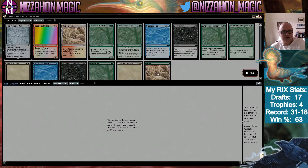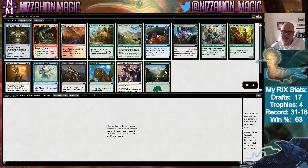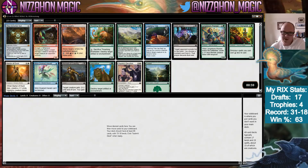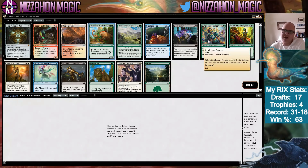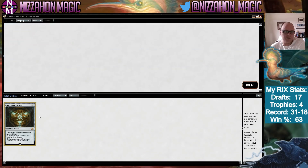We're drafting more Rivals of Ixalan. In my last draft video I got the Immortal Sun, and the one time I played it, it took over the game. I think it's one of the biggest bombs in the entire format, so we're going to take it again. This is a pretty stacked pack — Needletooth Raptor and Thrashing Brontodon are both cards I've first-picked before and felt good about.